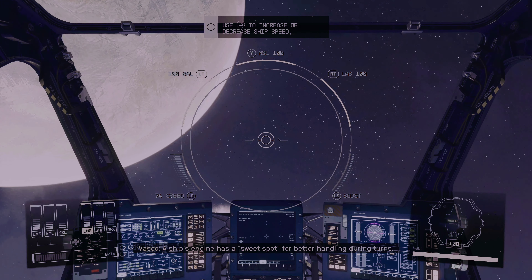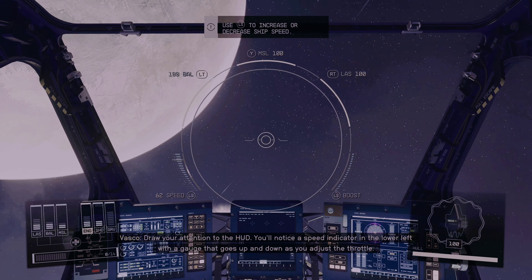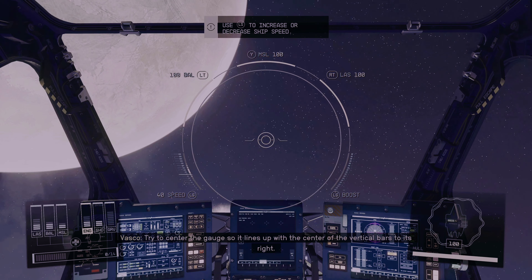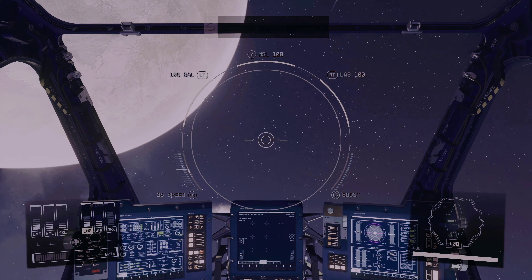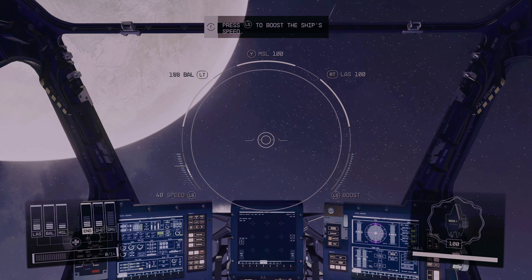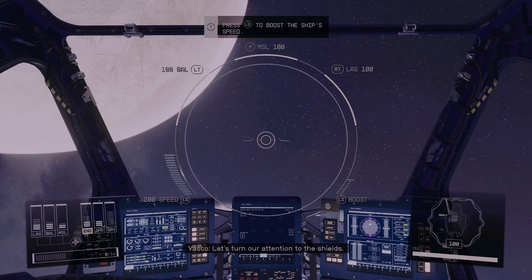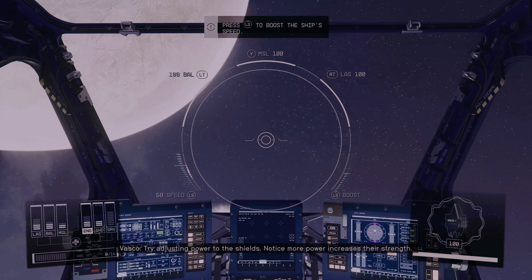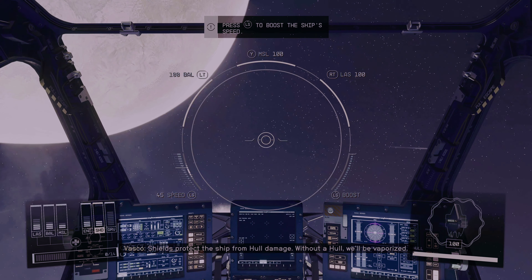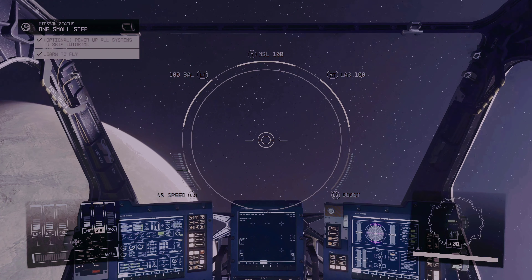A ship's engine has a sweet spot for better handling during turns. Draw your attention to the HUD. You'll notice a speed indicator in the lower left with a gauge that goes up and down as you adjust the throttle. Try to center the gauge so that it lines up with the center of the vertical bars to its right. The boosts can be engaged for temporary bursts of speed. Eternal boosts and thrusters — check. Let's turn our attention to the shields. Try adjusting power to the shields. Notice more power increases their strength. Shields protect the ship from hull damage — without a hull, you'd be vaporized. Shield health is displayed in the lower right, hull damage is below it. Shield systems — check.